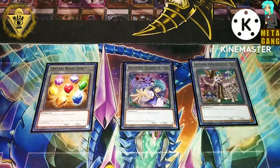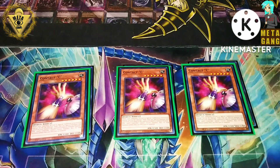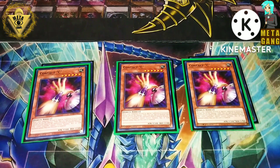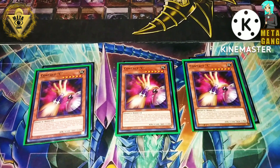Starting off, we'll go through your hand traps and bricks first. Hand traps — we're playing three Contact C. If your opponent were to normal or special summon, it doesn't matter at any given point during the turn when that condition happens, you get to summon this card to their side of the field, and they're not allowed to touch their extra deck unless they use this card. So it's kind of like a Scythe lock to a certain degree.